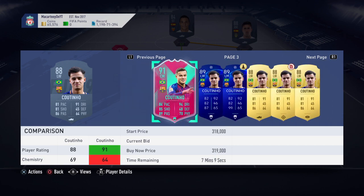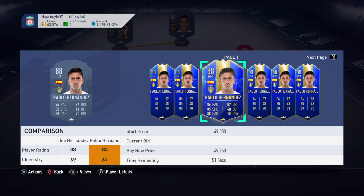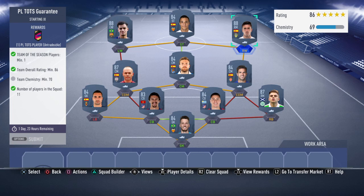Coutinho is quite expensive, obviously, but you're going to have to throw a few high-rated players in there — it's the only way it's going to work. As you can see, it's 69 chemistry, which is quite low. So you're going to want to go ahead, once you pick up this Pablo Hernandez, get him from a right mid and put him to right wing with a position change.